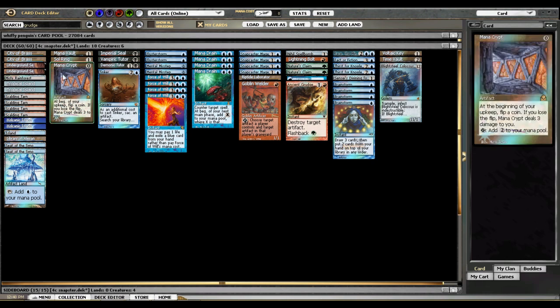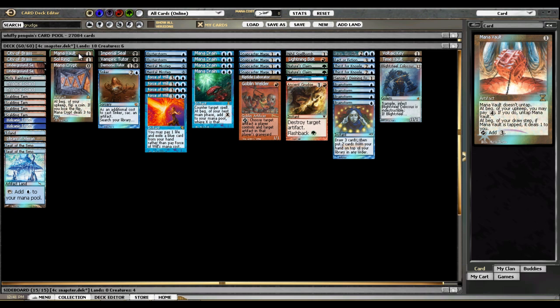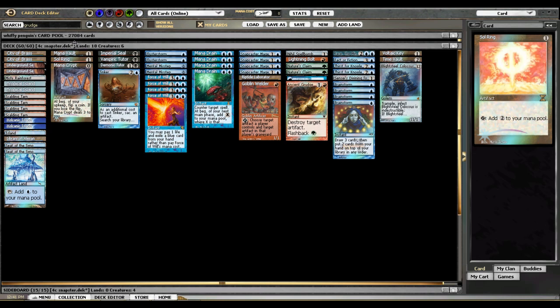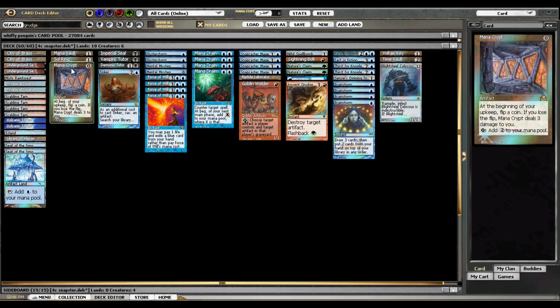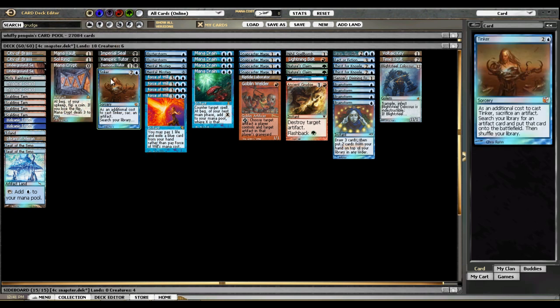For our mana acceleration, we don't have a lot, and we wouldn't even have Mana Vault if Tinker wasn't in our deck. We have Mana Vault, Sol Ring, and Mana Crypt — the best acceleration available online. We're going to play them because we need artifacts to fuel Tinker and Thirst for Knowledge.